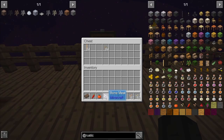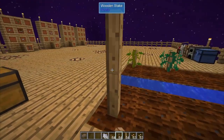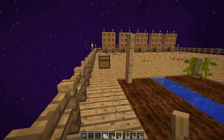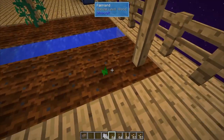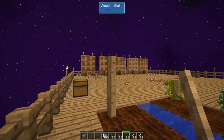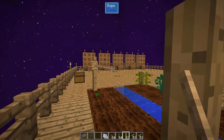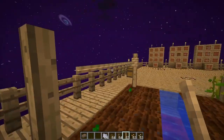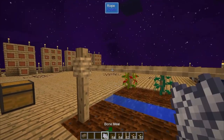The next thing is going to be grapes, and grapes require a little bit of an extra step. With grapes, we're going to need some rope and the grape seeds. Again, we're going to start with our wooden stakes. The way grape seeds work is that you can plant them next to the stake, but they're not going to do anything just next to the stake alone — you have to have rope. You connect the rope between the stakes and put it on there.